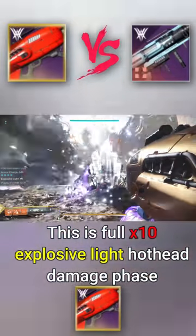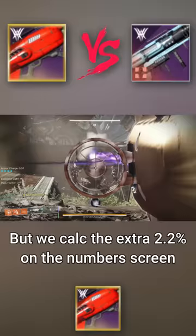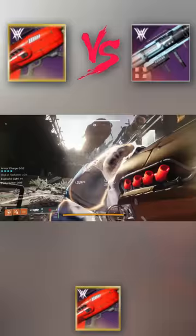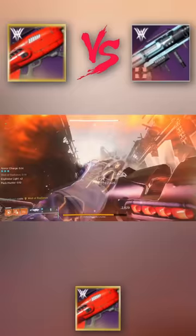In a video I made yesterday, I kind of made a mistake when testing out the Hothead versus the Red Herring — I shot an extra rocket with the Hothead and did not shoot all of my rockets with the Red Herring inside of the empowering rift, and I also hit some immune numbers. So I decided today, in this short, to rectify that and do a fair damage comparison.